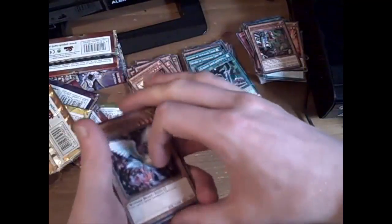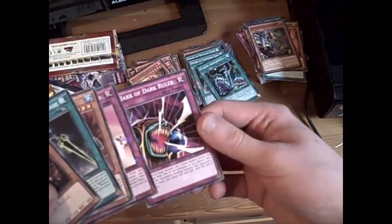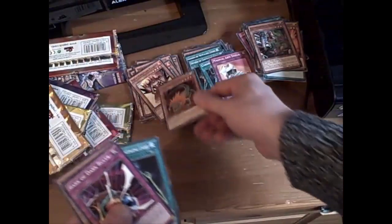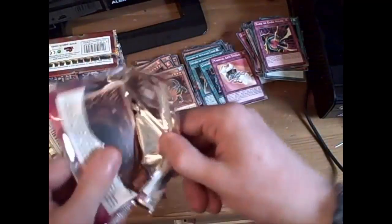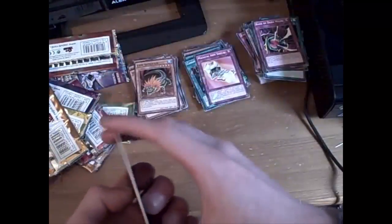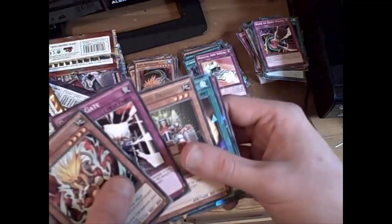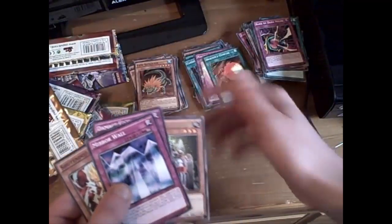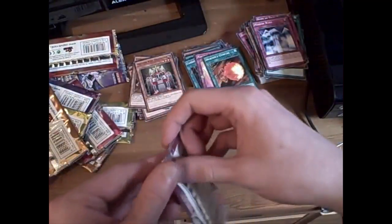Oh man. There's Sacred Crane, Swords of Concealing Light, Lion Alligator, Magical Arm Shield, and Prank of Dark Ruler. Wow. Then Shutton Doji, Damage Gate, Machine King Prototype, Junk Dragon's Gunfire, and Mirror Wall. I'm surprised to pick up a Mirror Wall there — nice. Won't be able to mirror something as good as that in the next pack opening, I believe.